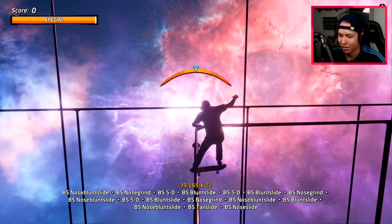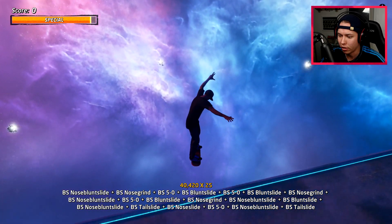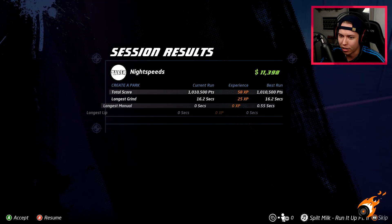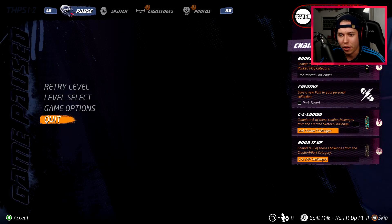But we're still grinding. Wait a minute, what's happening here? I was not supposed to do that. We got a combo of 1 million, but it doesn't really count since I had the perfect rail balance. Alright, that's it — I'm done with this park. No more super stats and no more perfect rail balance. Let's change it up a bit for the next map.